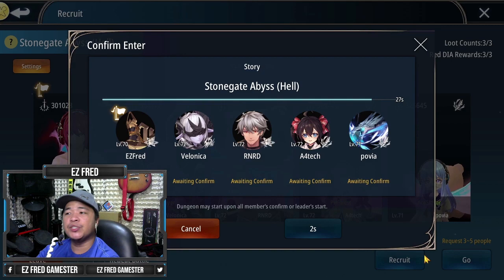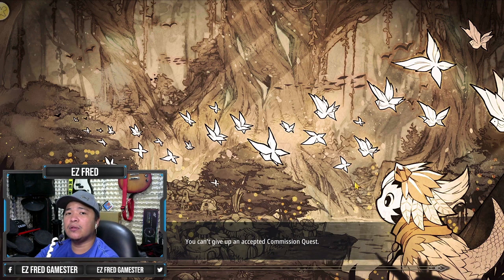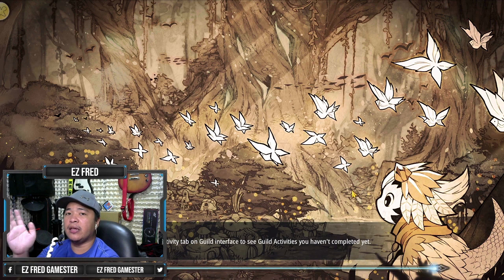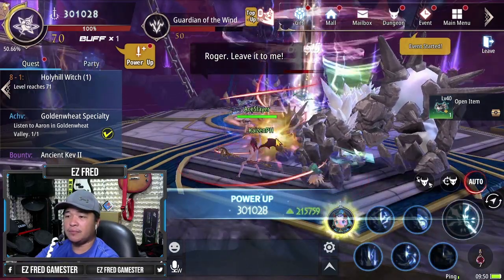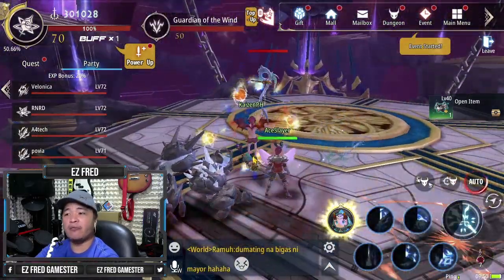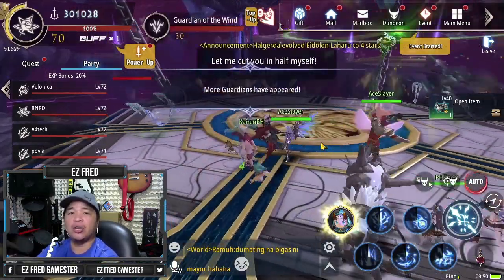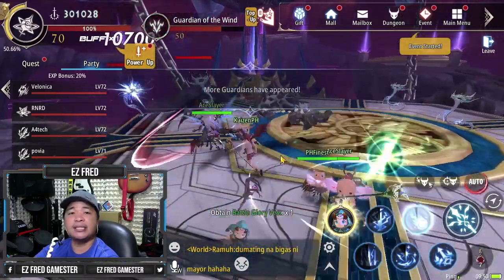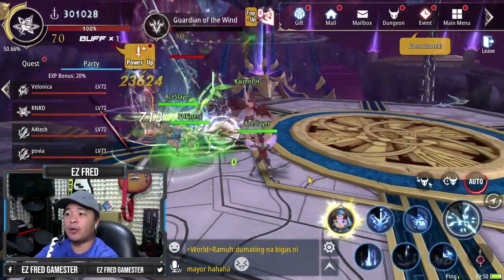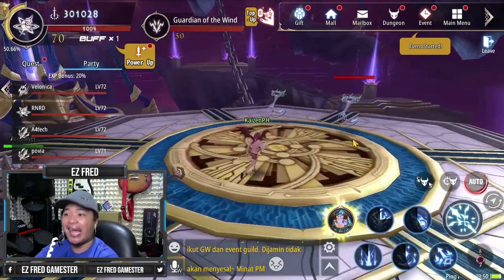We're still complete. Let's go — Stone Gate Abyss. Awaiting confirmation. That's all good. You can start anyway, but not if somebody cancels it, because you're gonna be incomplete. Hopefully one of our party members will be there. It's Povia — Povia is still here. The reason why it's still waiting for confirmation is probably Povia was still on the loading screen while we were trying to enter the dungeon. As long as Povia did not cancel, that's all good — you will still be complete and they can still catch up inside.